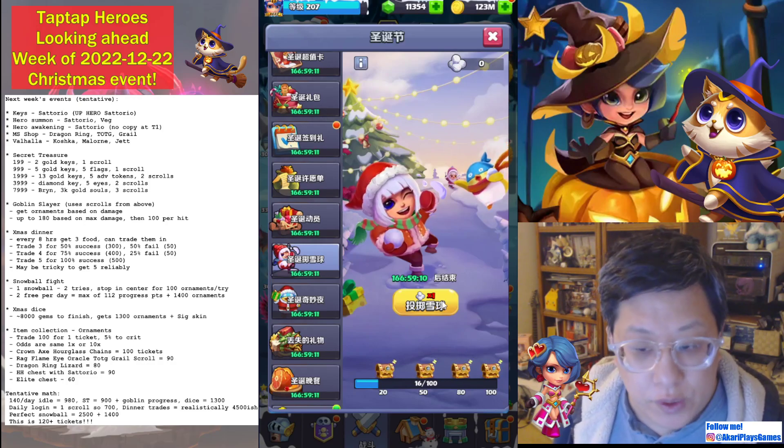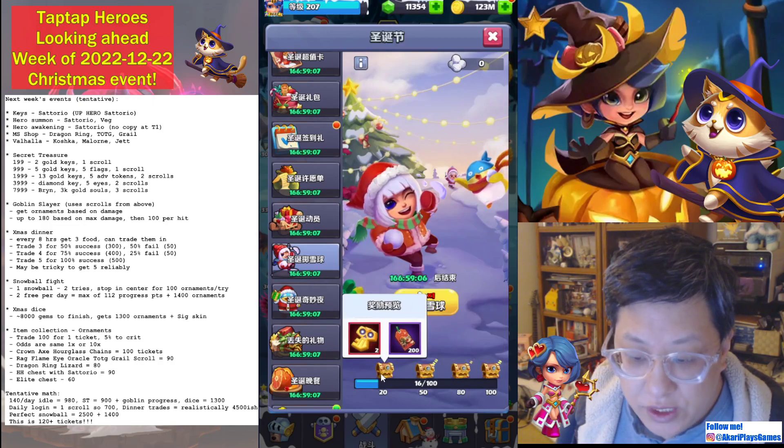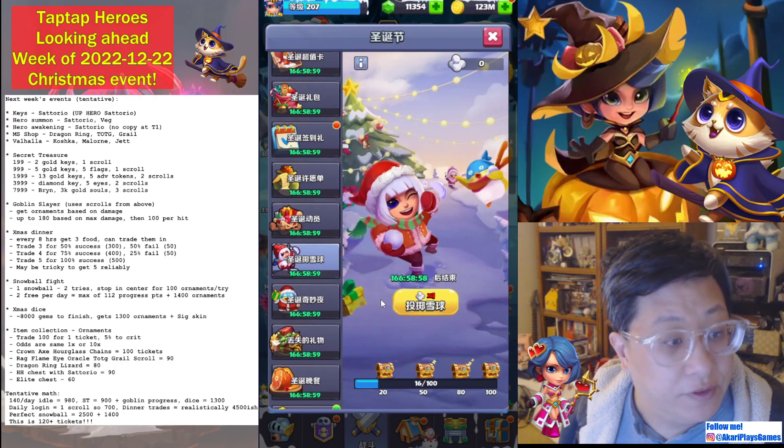Two tries every day — that's 16 points, and seven days times 16 points is 112. So you'll need to be really on top of it to get a perfect score. If you get perfect, that's 1400 ornaments, and if you get all of these it's another 2500 ornaments. So that's a lot, and you get them for free, which is pretty nice.